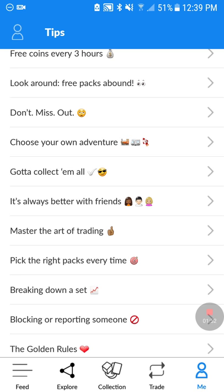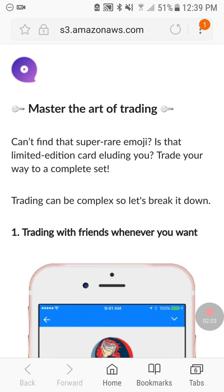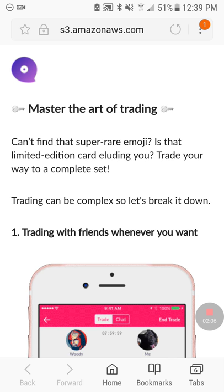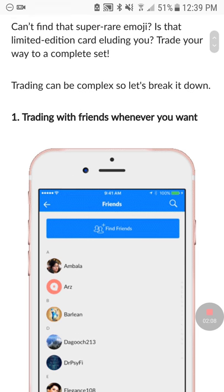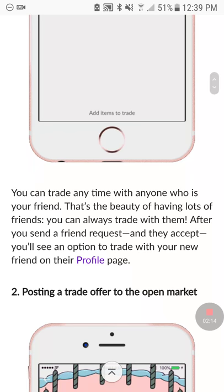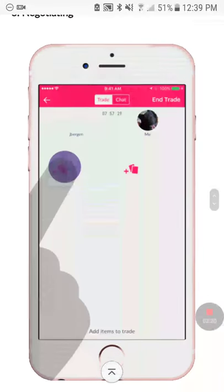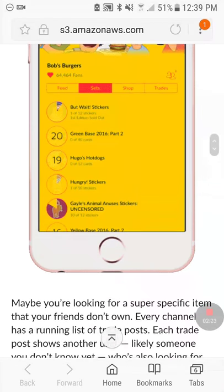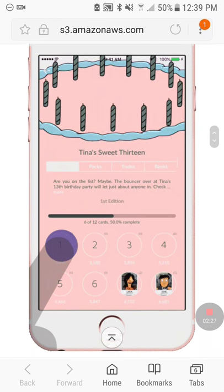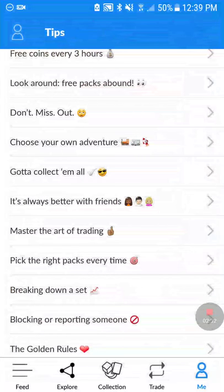One of the things beginners need to know is the art of trading, so we're gonna click on this. It'll go to a link: 'Can't find that super rare emoji? Is that limited edition card eluding you? Trade your way to complete this set.' They also have flash packs which usually have more cards at a time and a better chance, so those are good.